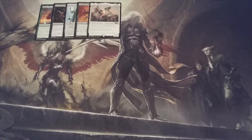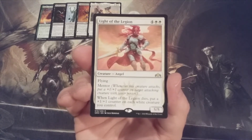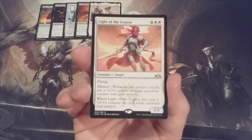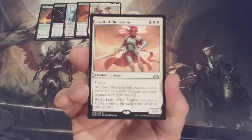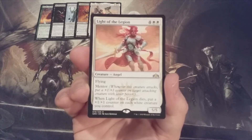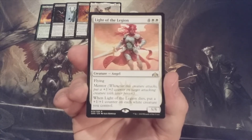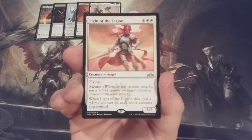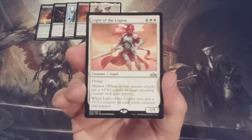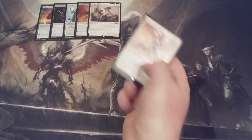Here's another mono-white one: we have Light of the Legion, a 5-5 flyer with the Mentor mechanic. Whenever Light of the Legion attacks, we can put a +1/+1 counter on target attacking creature with lesser power. Because we have the bonus of evasion on Light of the Legion, we should safely be able to send it into combat. And lastly, when Light of the Legion dies, we can put a +1/+1 counter on each white creature we control — though again, there are no guarantees we will have any white creatures under our control because all creatures summoned from the cube are done so randomly.